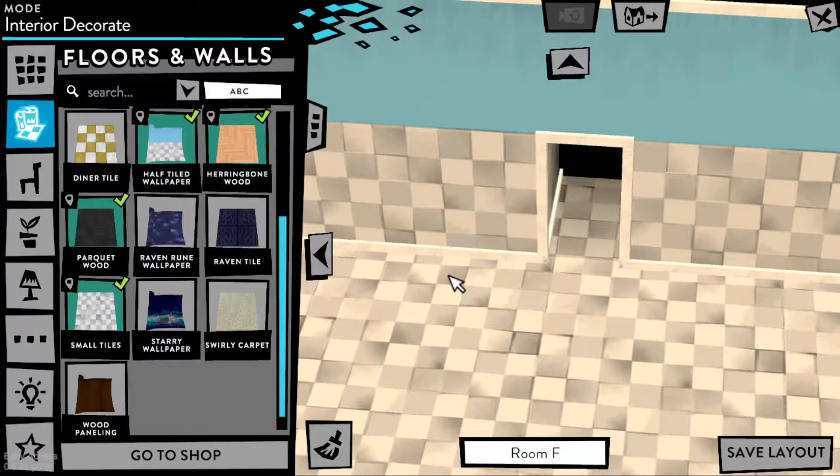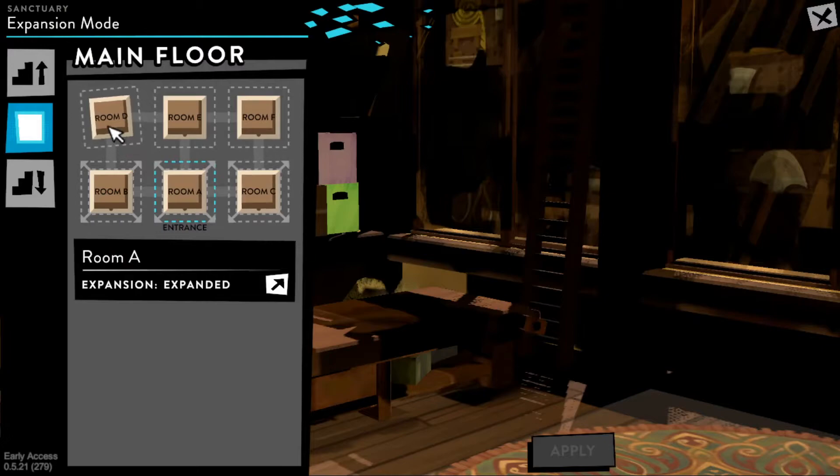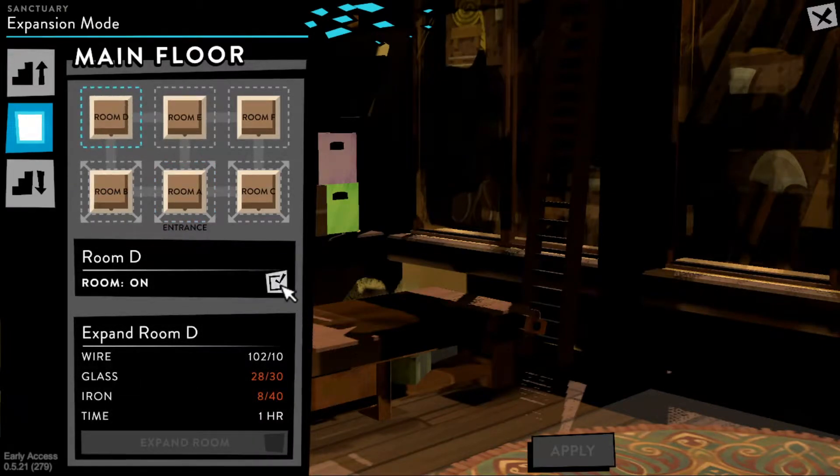The thing I dislike about having multiple rooms in Pharaoh — in the sanctuaries — is that to disable one, it'll disable all of the ones that follow after it, because they're all connected. It disables those two, and I don't like that. It's just kind of silly.